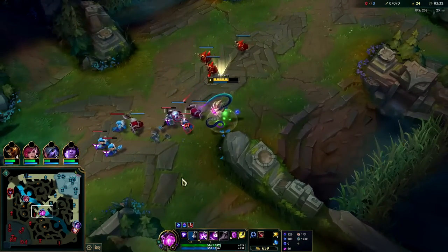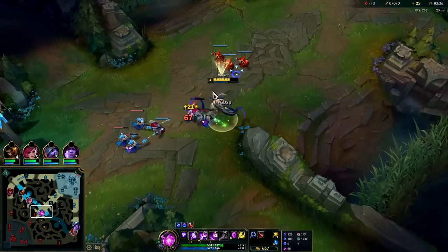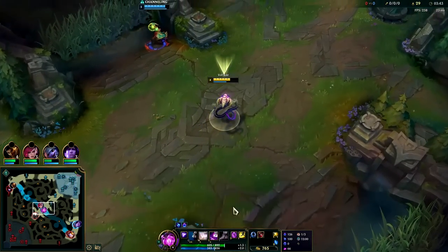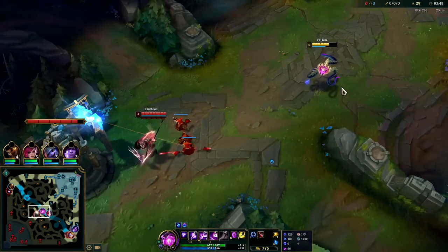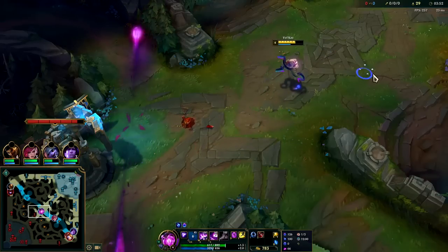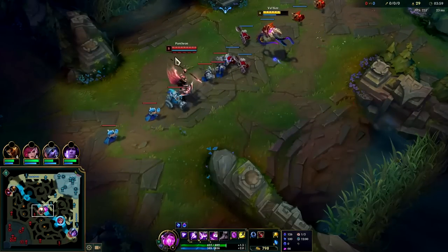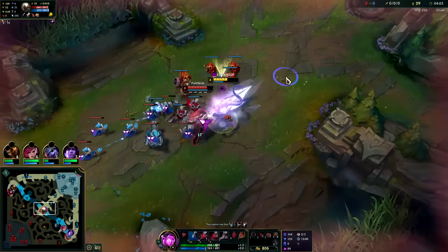You can roam on Vel'Koz — if you're going to play that way you should consider taking Ghost. You can take really any summoner spell on Vel'Koz, but you do want to try to have Flash. For your other summoner spell you can go Ghost, Exhaust, Barrier, Heal, or Teleport. The only thing you wouldn't normally take is Cleanse, and you also wouldn't normally go Ignite — anything else is fine.